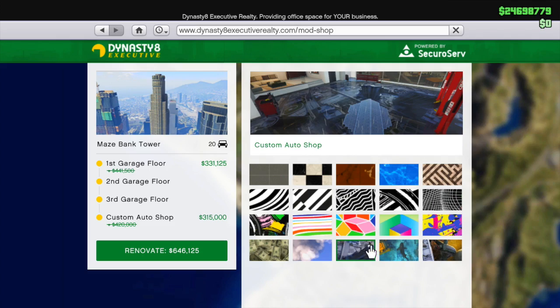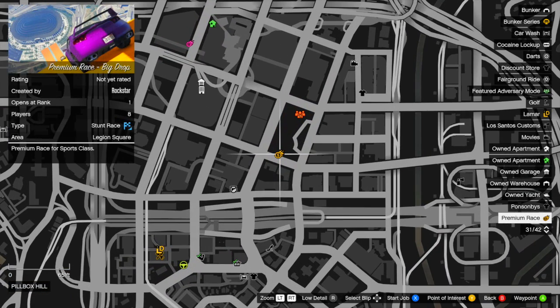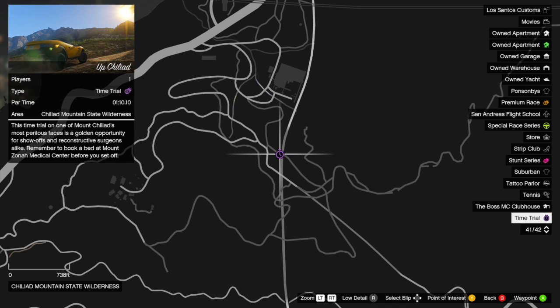The last thing we need to touch on is a new premium race and time trial lasting from July 11th through July 17th. The premium race is Big Drop, which is locked to sports, and the time trial is Up Chiliad, which is actually a pretty difficult one. Last week's one was super easy — this week's one is wicked difficult, so it's crazy the difference between weeks.